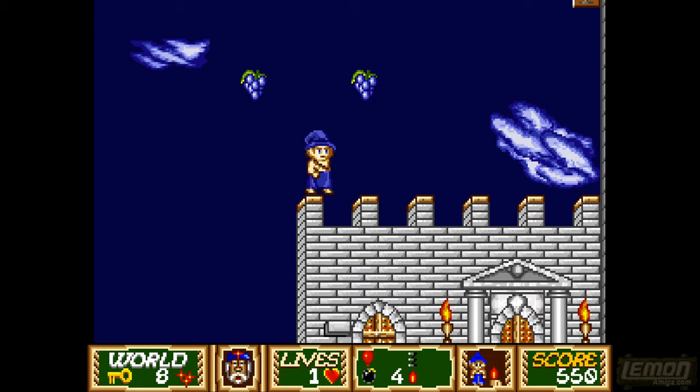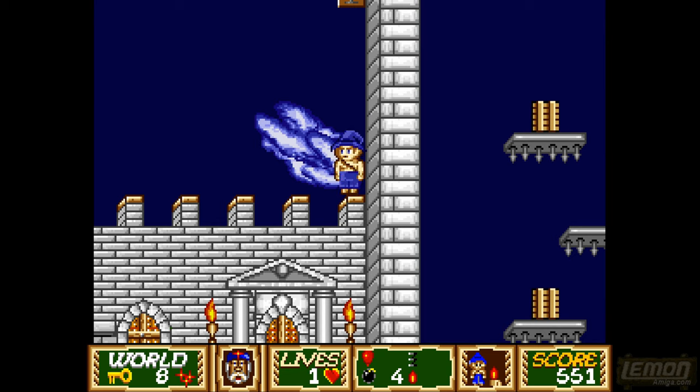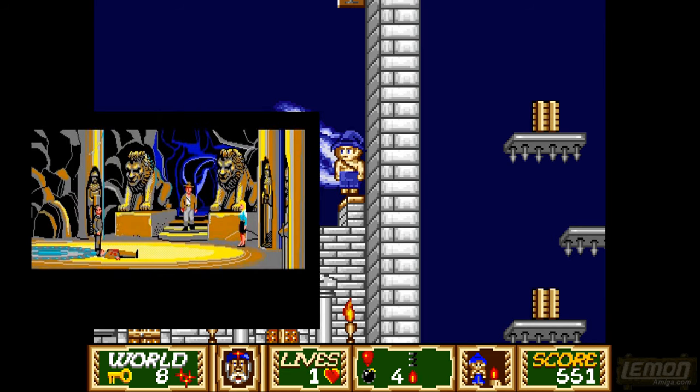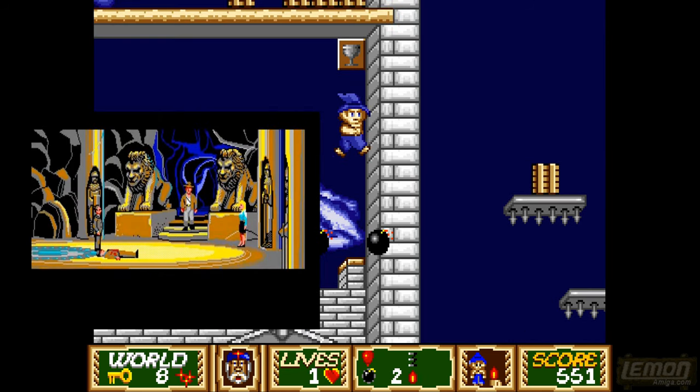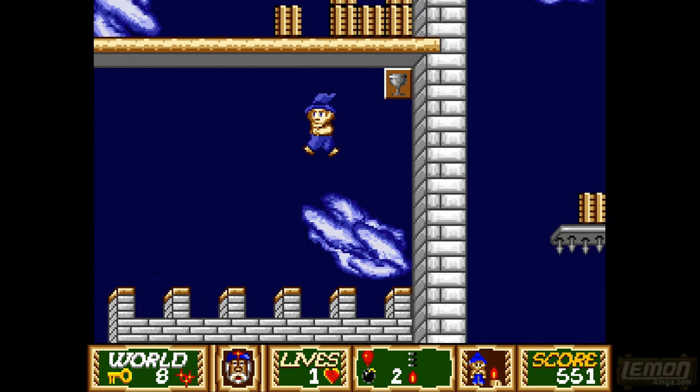We can climb on those battlements — so maybe with the blocks on top of here we could have collected the holy grail and saved our father from a gunshot wound. No idea, but at this point we can't collect the holy grail.